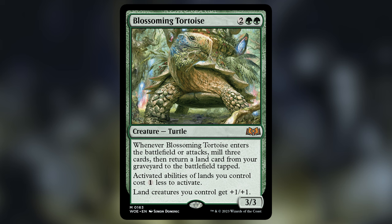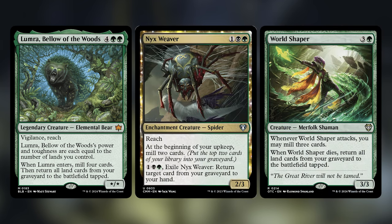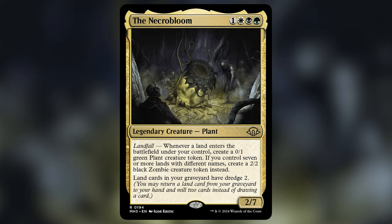Now let's talk about a subsection of the ramp package: self-mill. Some of the best cards at making multiple types of artifact tokens also care about self-mill. Since a lot of our lands could end up in the graveyard, we lean into self-mill and use effects that get lands back from the graveyard. Blossoming Tortoise is really cool — it mills and returns lands repeatedly and makes it easier to activate land abilities. Lum Ribello of the Woods, Nyx Weaver, and World Shaper similarly mill and return cards, but in a more limited fashion, so Blossoming Tortoise is an all-star here.